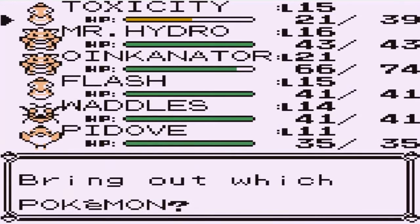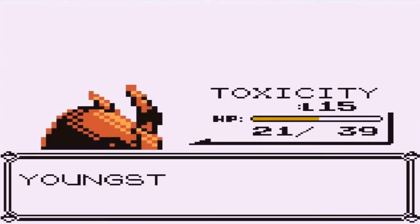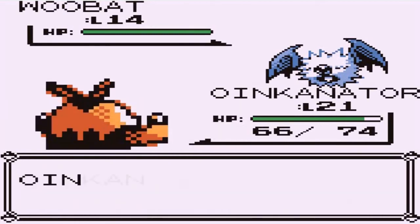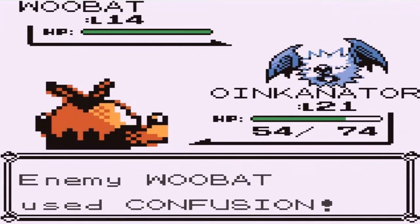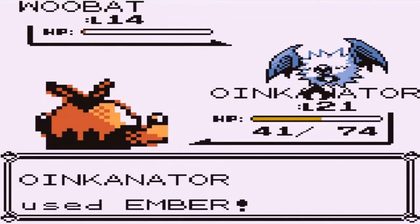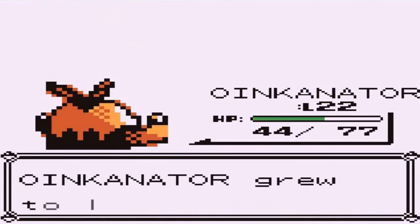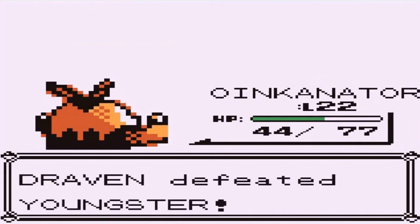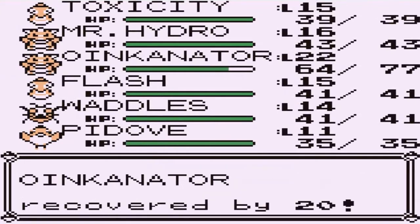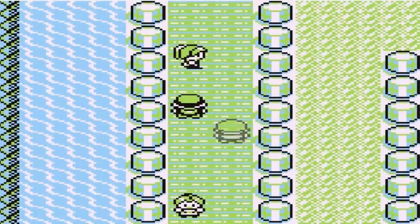Here comes a Woobat — that is a Flying and Psychic type. I am not going to take my chances with that. Let's go straight to Oinkinator. Oinkinator, do his Mega Punch — and why would you miss, you a-hole? God dang it. Alright, super effective! Mega Punch, finish this guy off. Woobat sounds convincing — sounds like a very good Pokemon to have. But it evolves through happiness, and happiness does not work right here. Level 22 — Oinkinator is doing his thing.